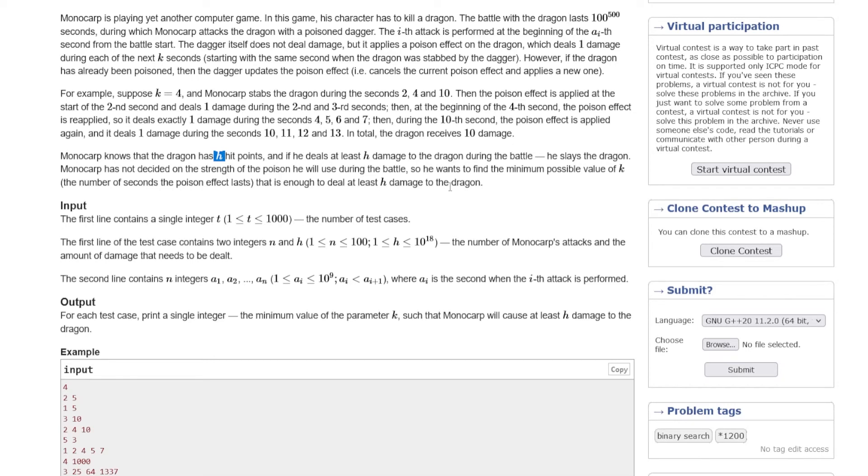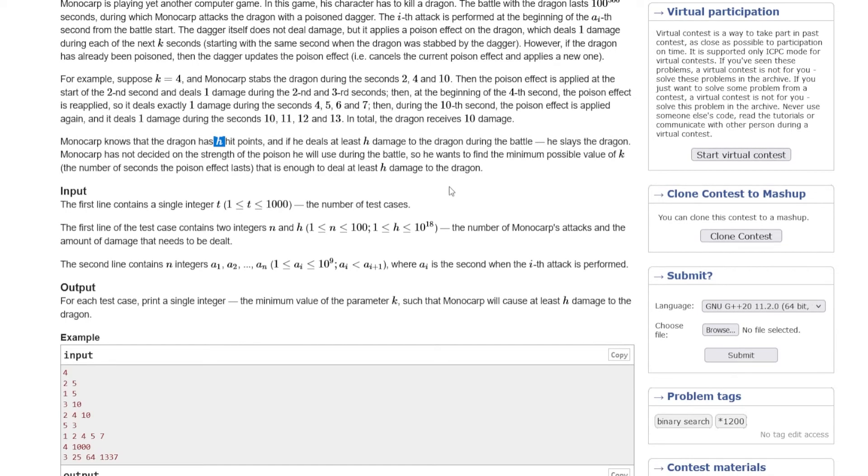Monocarp has not decided on the strength of poison — he wants to find the minimum value possible for K. So we need to choose that minimum K. The key observation is that K can be 1, 2, 3, and so on — a sequence. This is monotonic: if K equals 100 is enough to deal H damage, we check K=99, then smaller values. At a certain point we check whether the current K gives enough damage or not. If yes, we move left (high = mid - 1); otherwise we increase. This is a binary search on the answer.